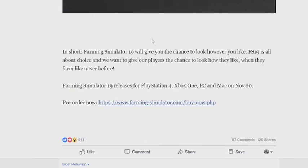And then it says, in short, Farming Simulator 19 will give you the chance to look however you like. FS19 is all about choice, and we want to give our players the choice to look how they like when they farm like never before. Farming Simulator 19 releases for PlayStation 4, Xbox One, PC, and Mac on November 20th.